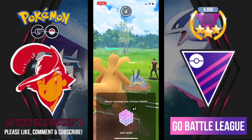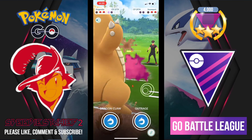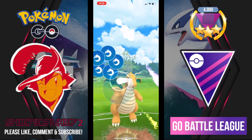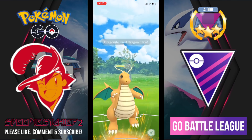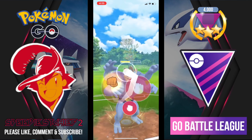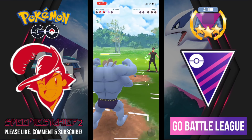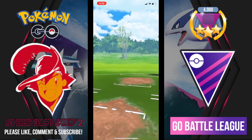I get up to Dragon Claw but hold my energy. In comes another Hydro Cannon and I'm anticipating a swap, but the swap does not come, so I fire off Dragon Claw against the Swampert. Probably an opportunity to farm a little more there. In comes Dialga and I go straight for Dynamic Punch with my Machamp — we take down Dialga for the win.